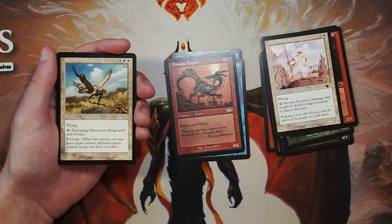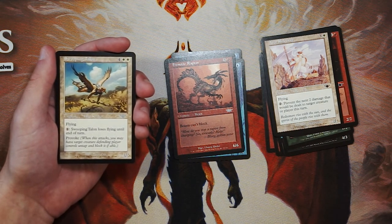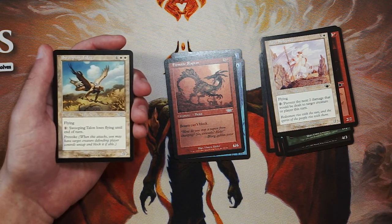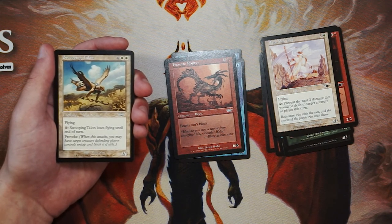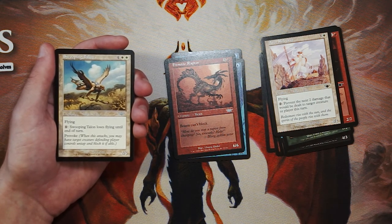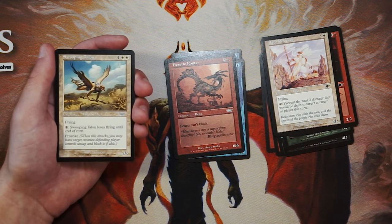Swooping Talon is 4 and 2 white for a 2/6 with flying. You can pay one and it loses flying until end of turn, and you can also give it Provoke. The reason you can get rid of the flying is so you can actually provoke something that does not have flying into blocking this. However, I actually think this card is very bad because it's only a 2/6. It's really not going to deal with a whole lot except maybe some early game threats, and this is a 6-drop so it'll be pretty late game. I don't love it — it's quite bad, and it's a bit of a mana investment if you want to start dealing with the board.